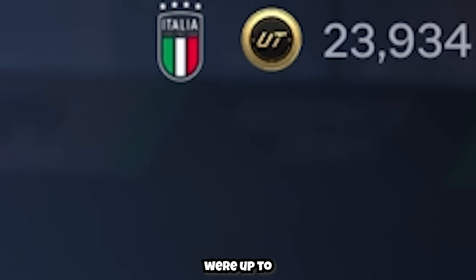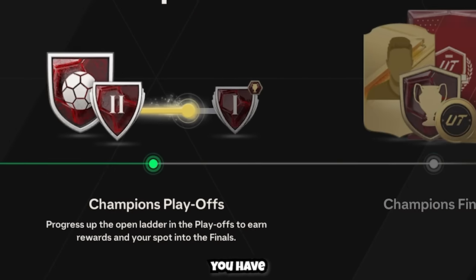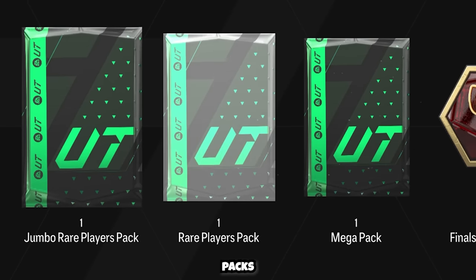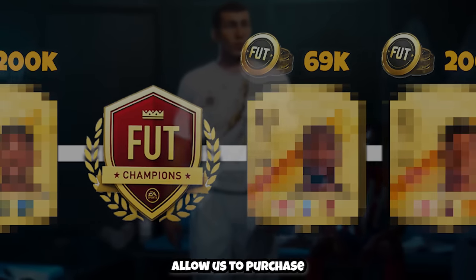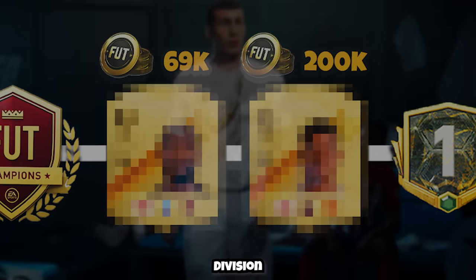Once our player sold, we were up to 24,000 coins, but this was nowhere near the amount we needed. To play in the Champions Finals you have to qualify first, and by participating in the qualifiers you can get some good tradable packs. So on day one the plan was clear: get as many wins as we could in the qualifiers to give ourselves the best chance of getting the player I wanted, so we could get the best possible rewards in the Champions Finals, which would allow us to purchase even more upgrades for our team before pushing into Division 1.